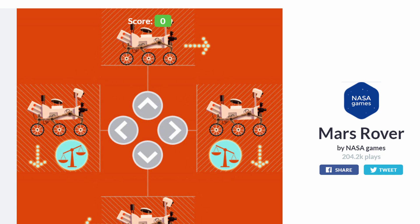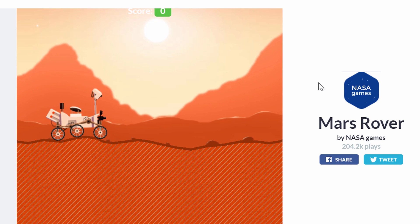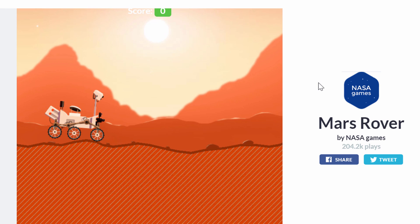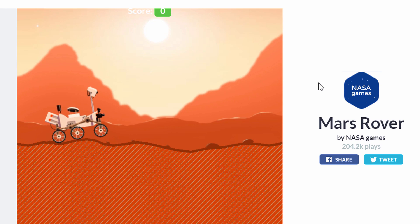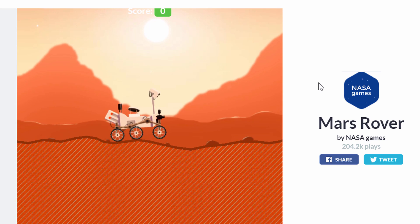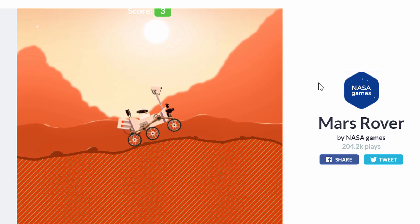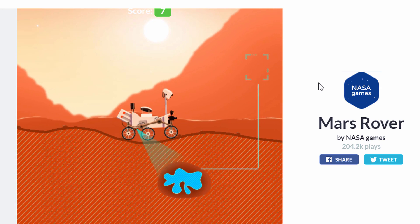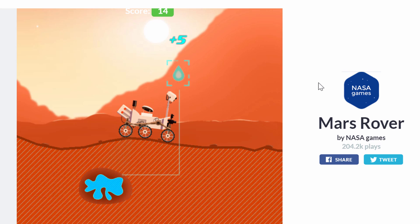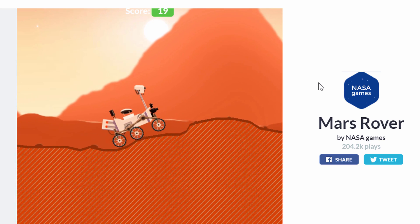I've tried this game a few times now and my high score is actually pretty low — let's see if you can beat my score. The controls are pretty simple. You have a rover and you kind of just roll. Your job is to roll, but the problem is that if you go too fast, too slow, too high, or too low, you can break your rover. Your job is to scan these water deposits without breaking your rover.